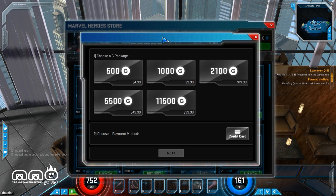Alright, time to get into the pricing of the game and the things you can buy. The packages for gold — 500 gold will get you five bucks. So in general, expect to pay about a dollar for every 100 gold.